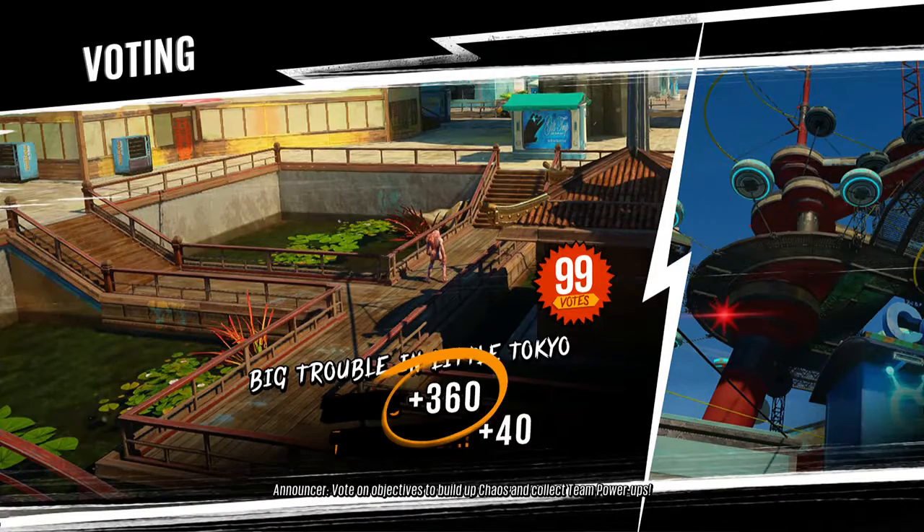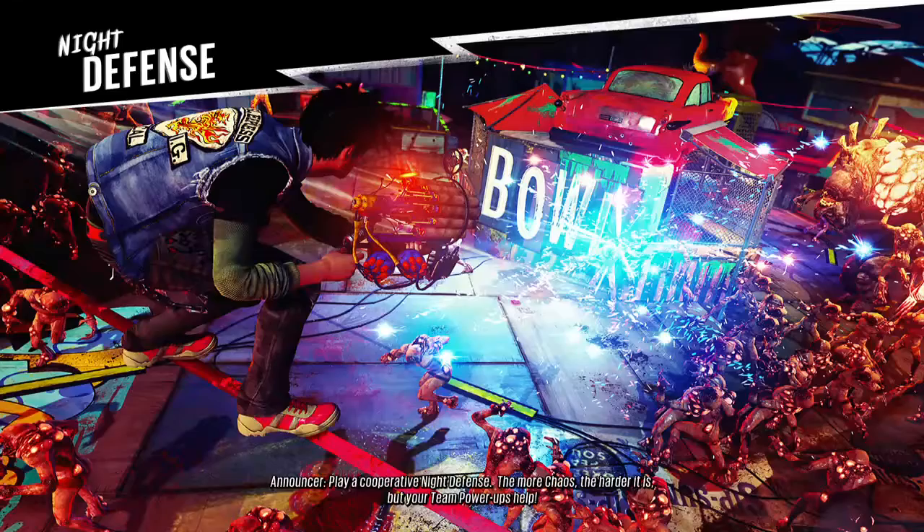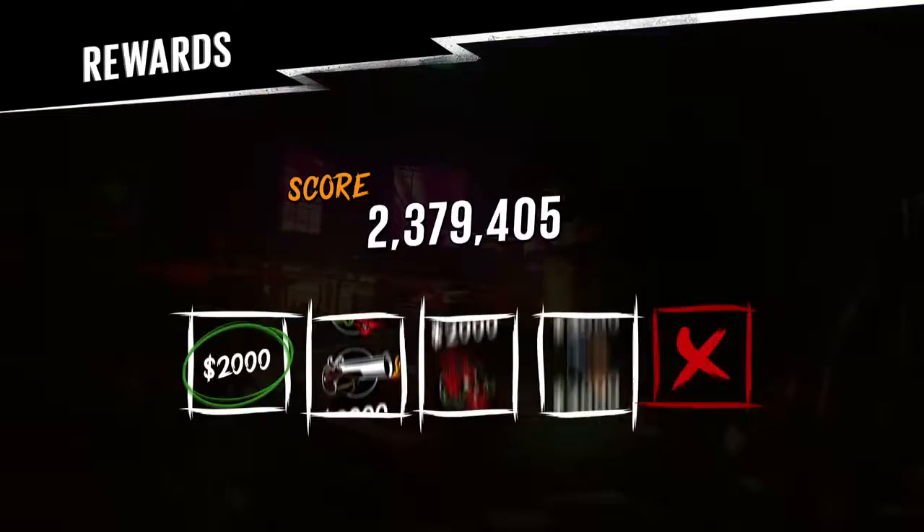Vote on objectives to build up Chaos and collect team power-ups. Play a cooperative night defense. The more Chaos, the harder it is, but your team power-ups help. Complete the night defense to earn cool stuff.